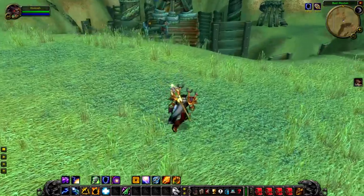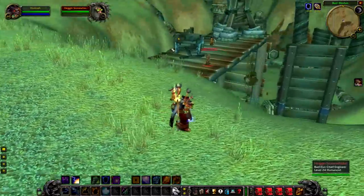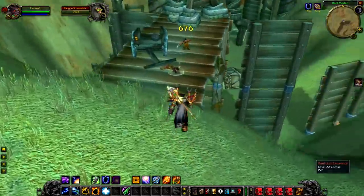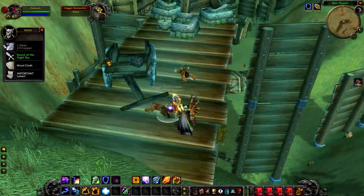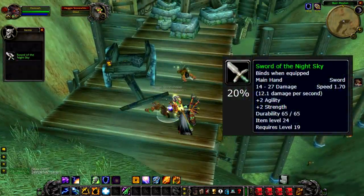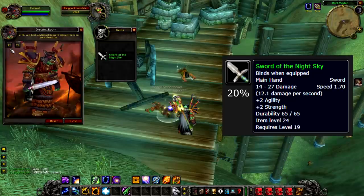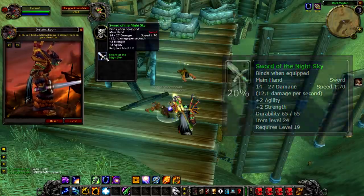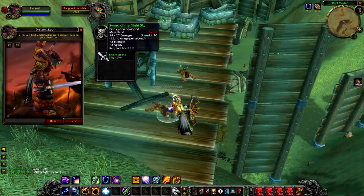Up next we have Hegin Stonewhisker, a level 24 rare that hangs around on the construction platform just above the Belmedan digsite. Because this guy is a dwarf, Alliance players cannot kill him — they are all friendly to you — so this is a Horde-only creature. Kill him and you have a 20% chance to get the Sword of the Night Sky, a pretty cool purple sword. It's a really nice sword that would sell decently on the auction house.